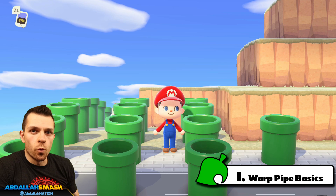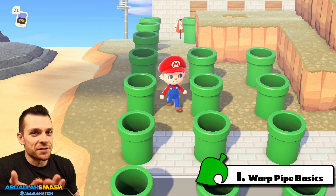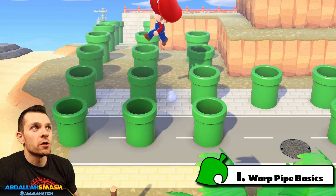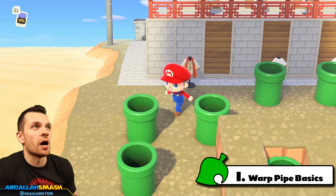Number one on our list gives you the basics of what exactly the warp pipes are. In the history of Mario, if you jump inside a warp pipe you come out the other end — it could be anywhere in the universe of Mario. It's going to be the exact same thing in Animal Crossing. As long as you have two warp pipes, walk up to one, press the A button, and you'll jump in and come out the other side.